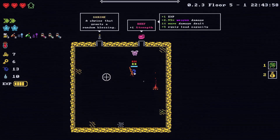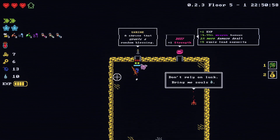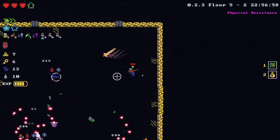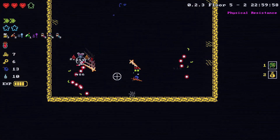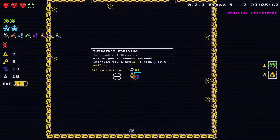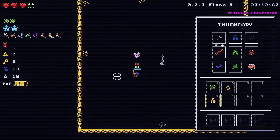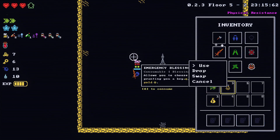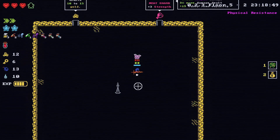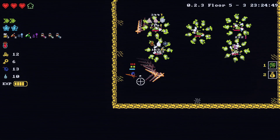Deserts are a pretty familiar level. There's that shrine I'm apparently supposed to get from now on — get a benefit if I get its effect. Emergency blessing — allows you to choose between granting a key, a bomb, or five gold. I'll choose five gold because that will power up my piggy bank. Three strength — finally some significant stat gains. Plus I should gain four strength.